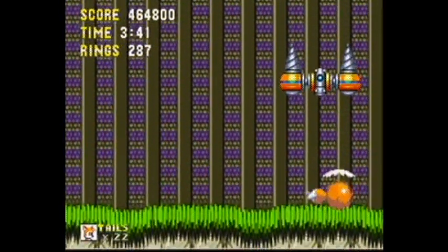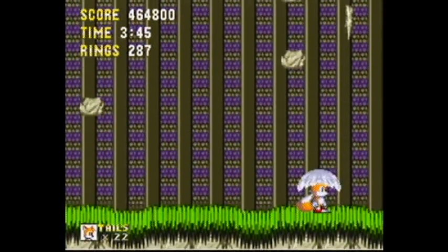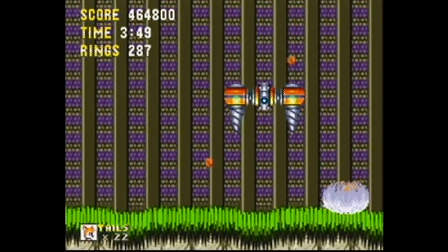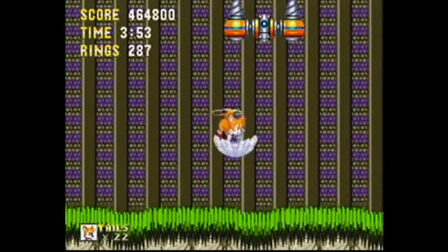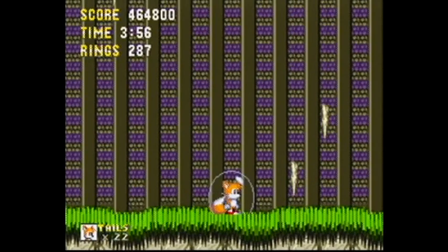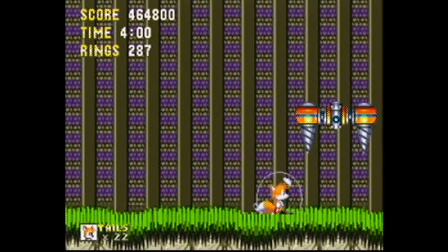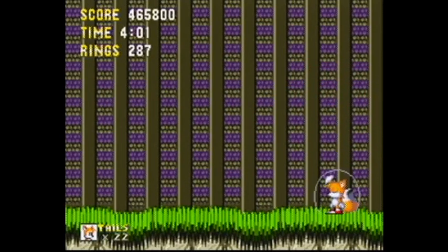Going into this boss with a bubble shield — it's that guy that we saw destroy the area earlier. If you have a shield, the spikes that fall from the ceiling will just bounce off of it. But you've still got to watch out for the miniboss himself; he can still puncture you with those drills. Overall, this boss isn't too hard if you have a shield, but if you don't, it can be incredibly annoying.